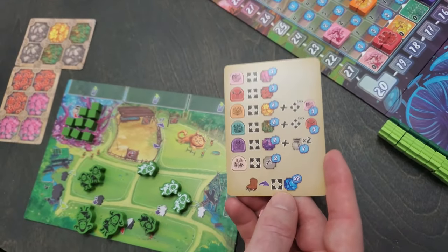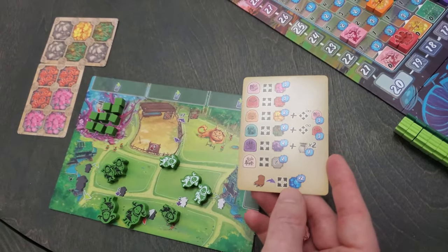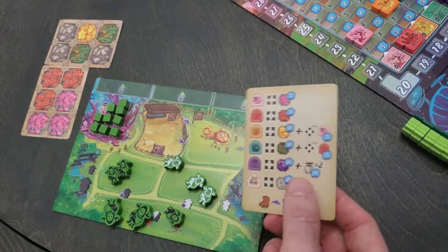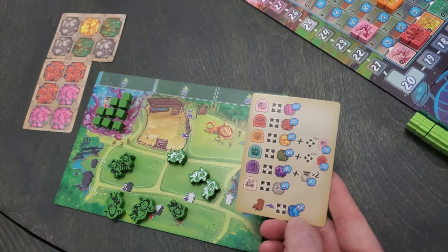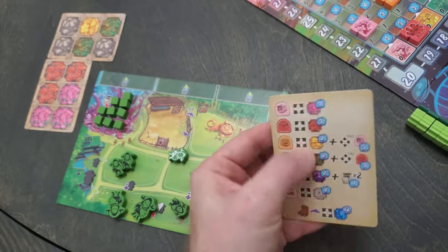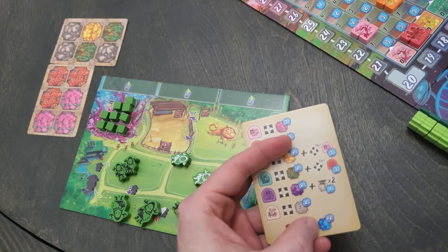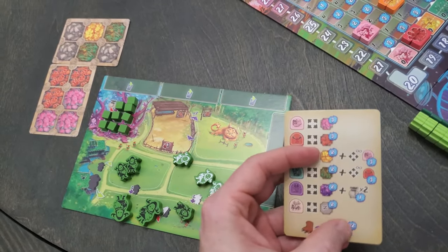Purple likes that and gets bonuses for it. This guy doesn't want to be around any one type of habitat — he wants to be around different ones. Also, every creature — if there's blue out here on the board — the blue is wild, so every creature wants to be around it. It's going to double the amount of points you would get for all of this. Just having one water next to it, any amount of waters next to it, it doubles it.